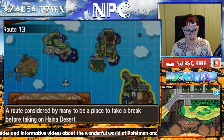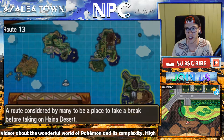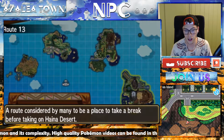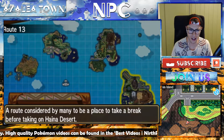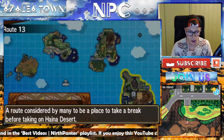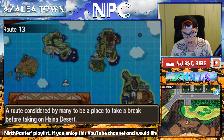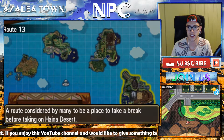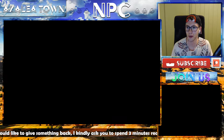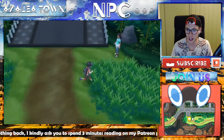Pancham has a 20% chance of being found here in this area. You can also find it in Route 10 and in Route 17, but keep in mind that in Route 17 there are some specific patches that you need to hunt it in. Route 11 is the place in Alola with the highest encounter rate, so this is probably the place you want to go in order to find a Pancham.